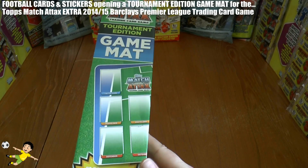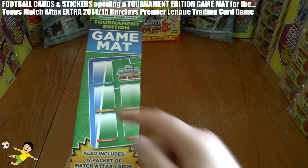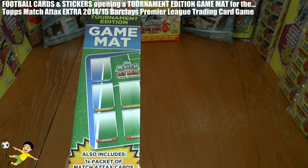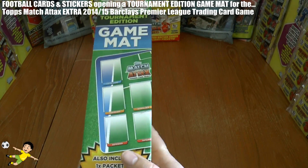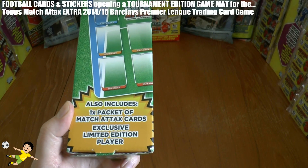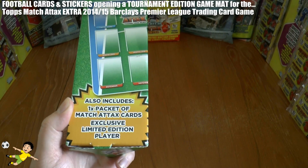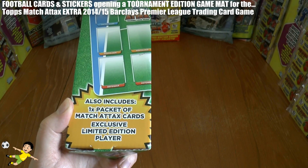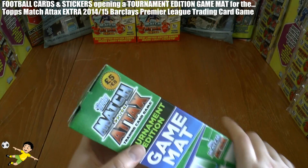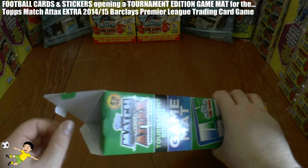In each one it includes a kind of rubbery style mat — not as good as the Match Attax India starter pack tournament game pitch, but it's still quite nice. It also includes a pack of promotional Match Attax cards and an exclusive limited edition player which we'll find out more about inside. As you can see, it comes open really nicely and easily.